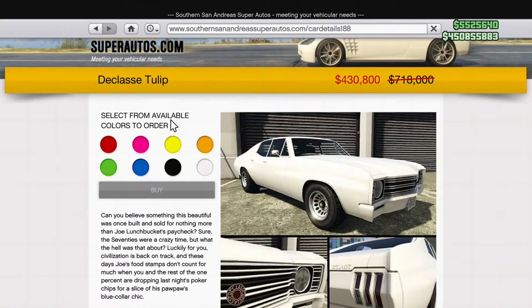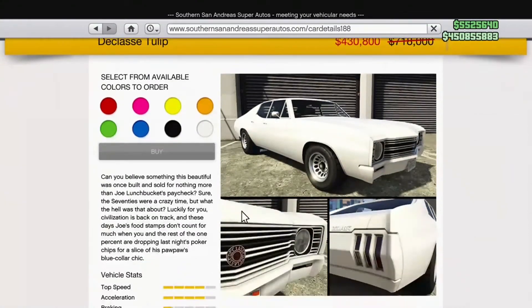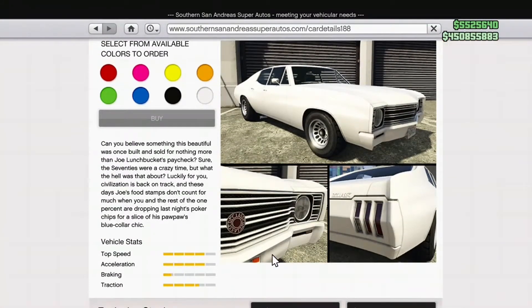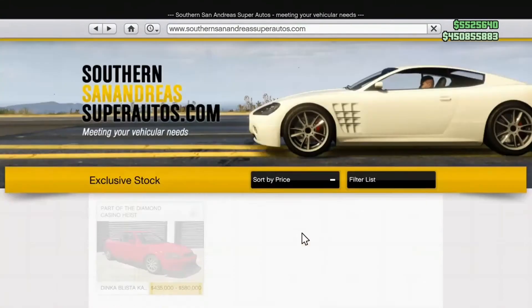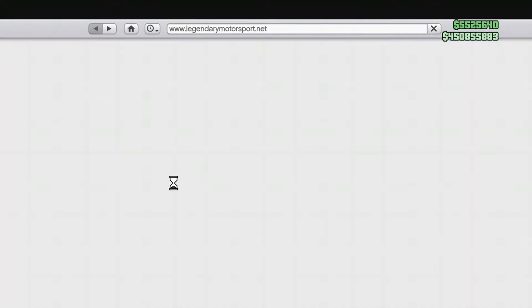Yo, it's your boys and it is Thursday morning, so we are covering another weekly video. We're going to show the money-making opportunities, but before that we're going to show off the sales. We got the Tulip for 35% off — this is a muscle car, and me and Trade Boss both think it looks snazzy.